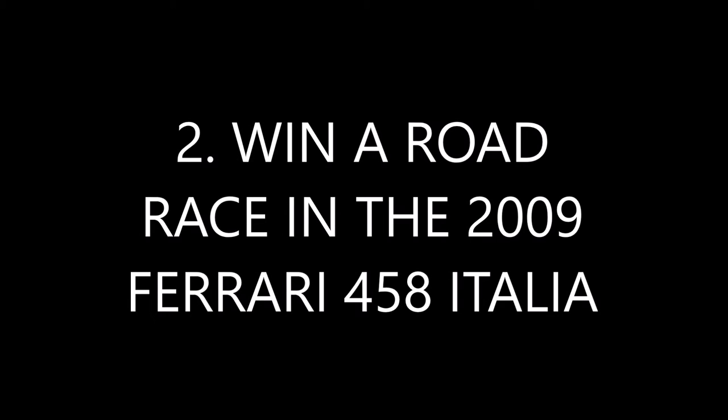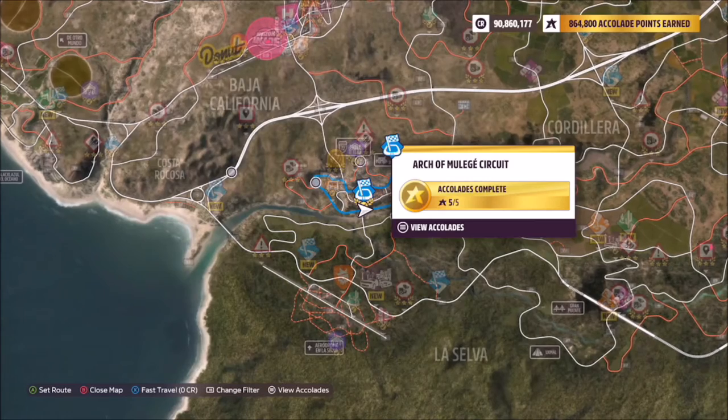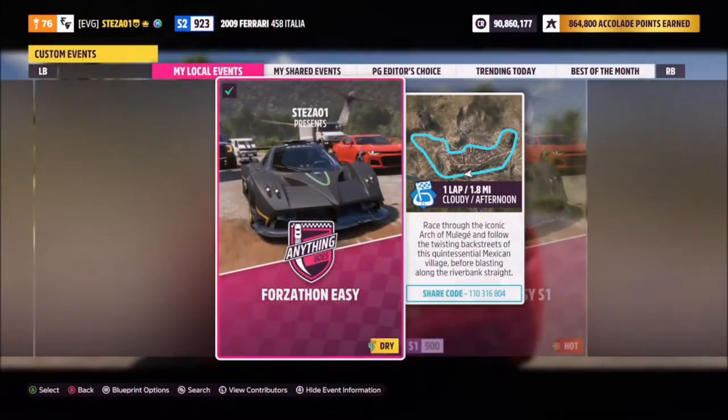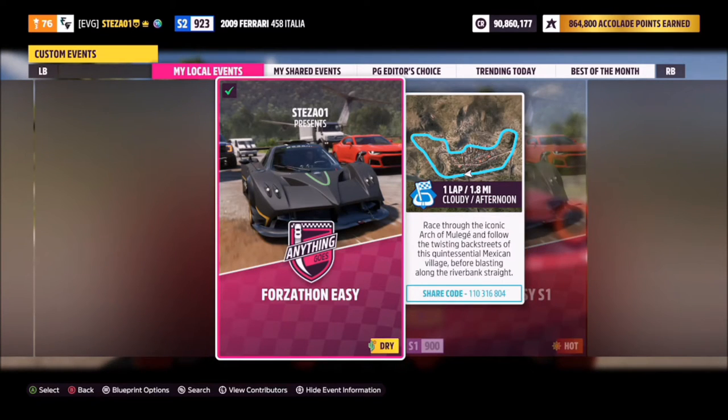The first challenge wants you to win a road race in your 2009 458 Italia. I recommend heading over to the Arch of Muller Hayes circuit. I have a blueprint set up called Forzathon Easy — share code is on your screen. It's one lap with no AI drivers so you're guaranteed a win.